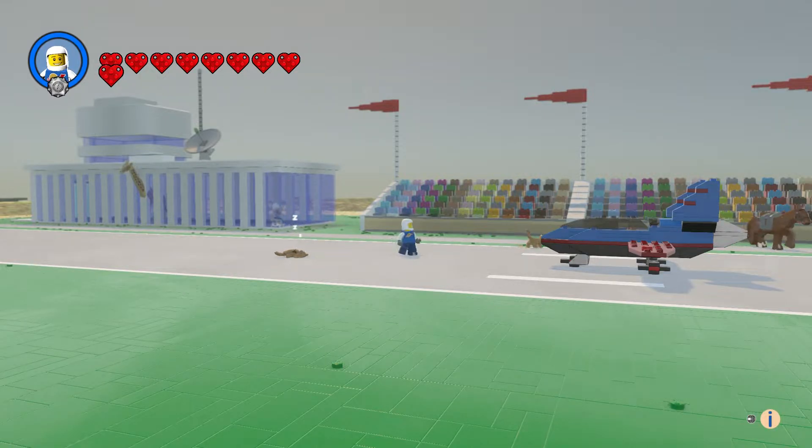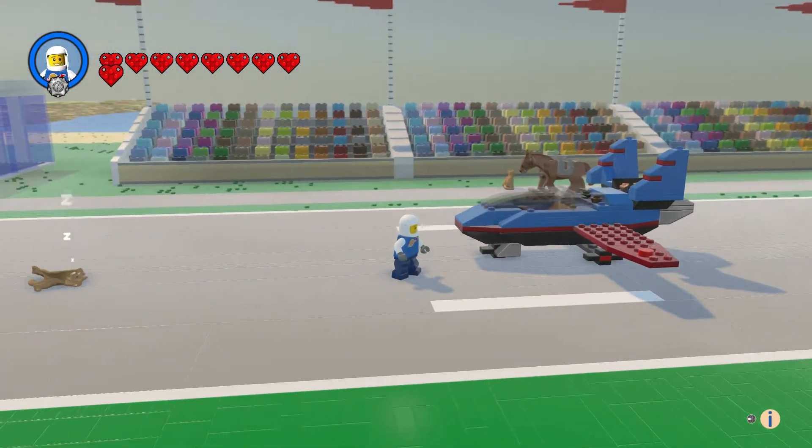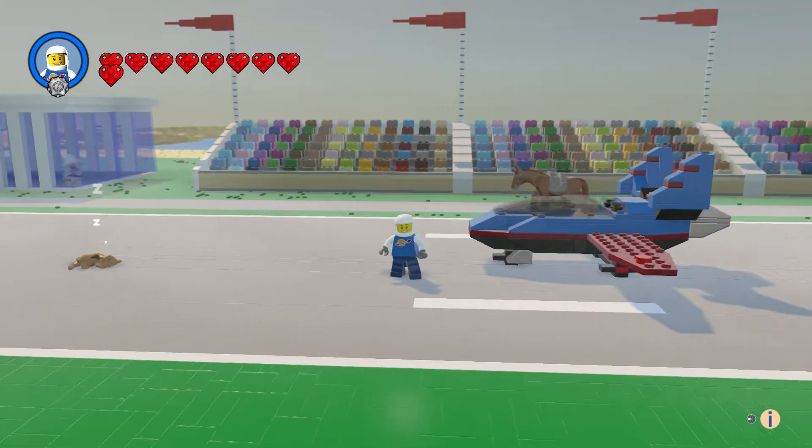Hey everyone and welcome to another episode of Customs. This is the Stunt Plane from City — it's a nice $10 set. You get this blue plane and red plane, and you get one character.